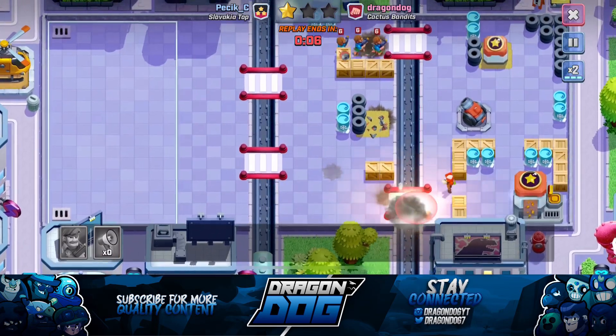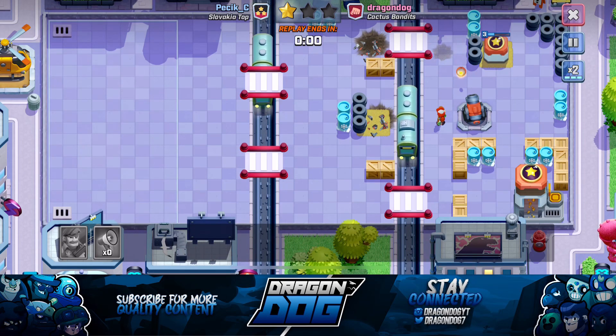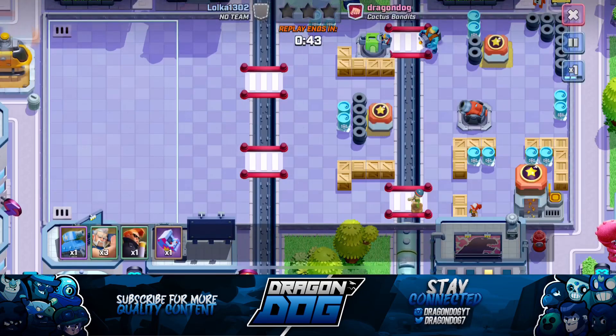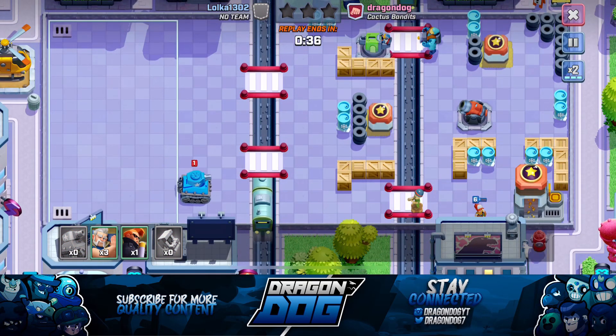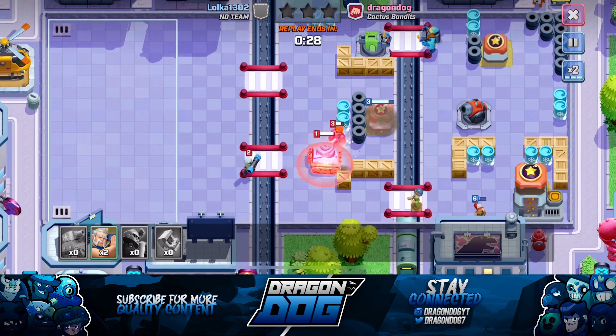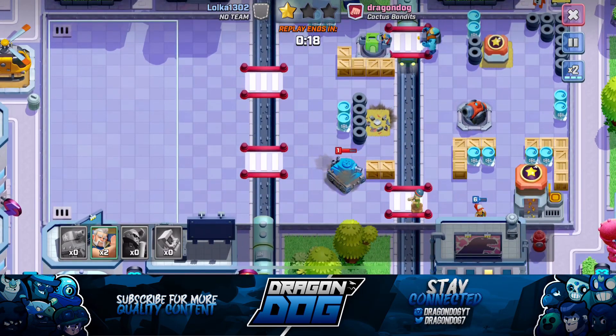Today's defense layout was a little bit more tricky because, as you can see in the upper part of the base, in the second section, there's one tower that's completely exposed. There's no way to protect that tower without losing the other two, so I decided to sacrifice that one tower to protect the other two and at least get the majority of the stars.